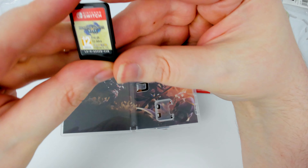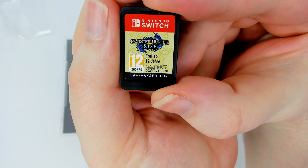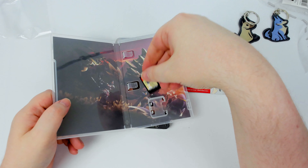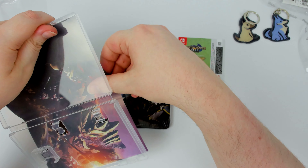We obviously have the very tiny Switch cart — with the rating filling up, there's not much room on there for any kind of art, so it's a bit lame looking. But whatever — the inside art is pretty cool. Let me take the paper out so we get less reflections.